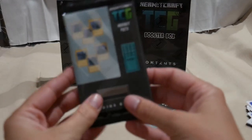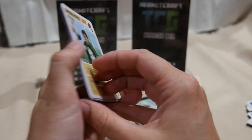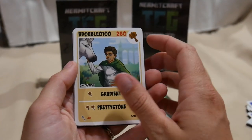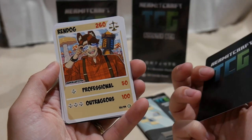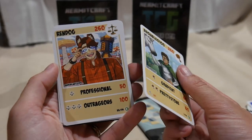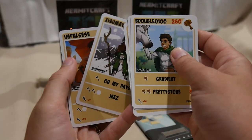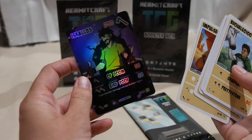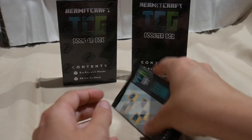Our first Hermit pack — we've got B00, he's in my deck that I'm playing with because I've got to build a heavy deck. Rendog — that's a common we are missing. I think that's now all of our common Hermits. So that is very exciting. Cup Van, Exumavoid — I saw something shiny — Impulse, and a Hollow Is Skull. Very shiny, very nice, very exciting. I'll definitely be holding on to him.